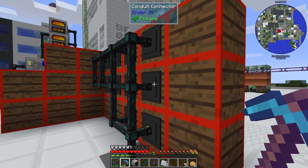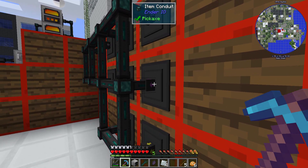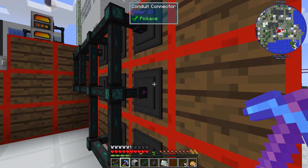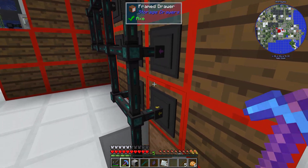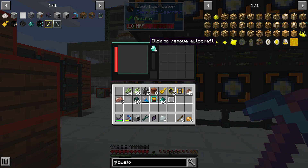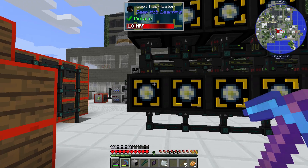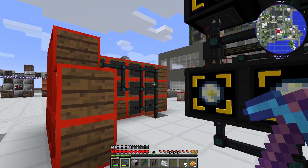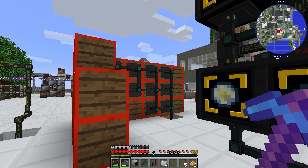On the back side I've got a special color-coded conduit for each pristine matter pulling it directly out of the drawer. Each of my loot fabricators is preset to the ingredient that I want to loot and color-coded to match the right pristine matter from the drawer system over there.